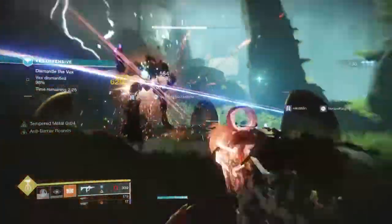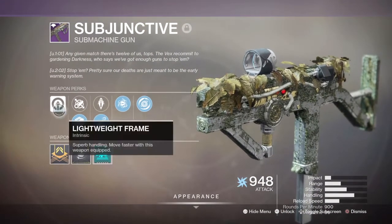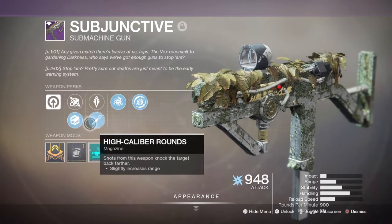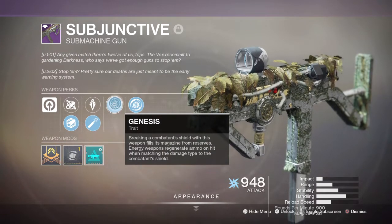Which brings us now to the two perks: Genesis and Shield Disorientate. These two perks are something you would expect to see on a curated or pinnacle weapon type with their synchronisation. And yet here we are, with a PvE roll that can make taking on PvE shielded enemies a whole lot easier.